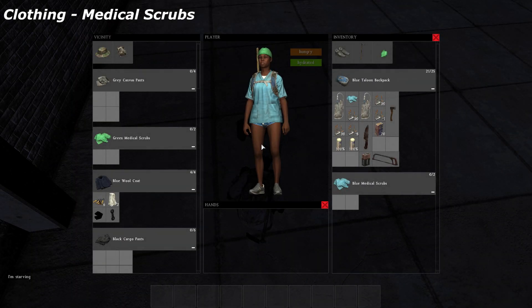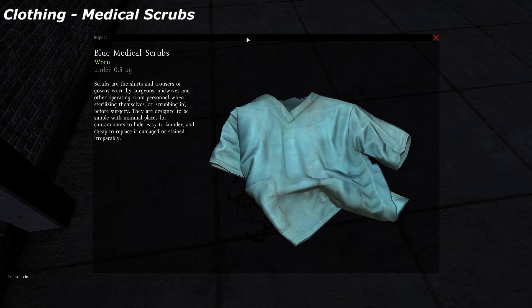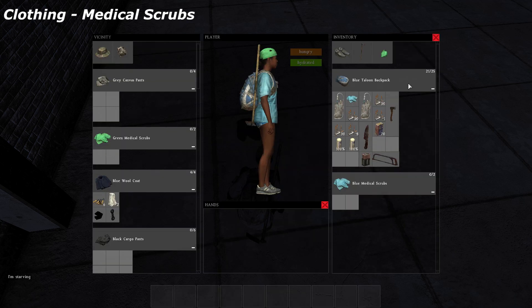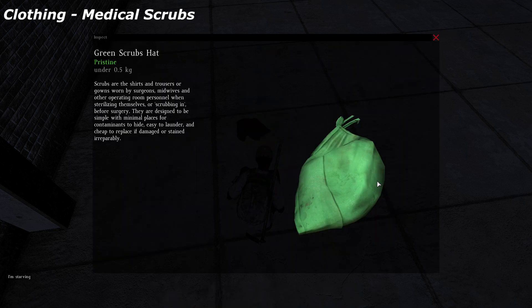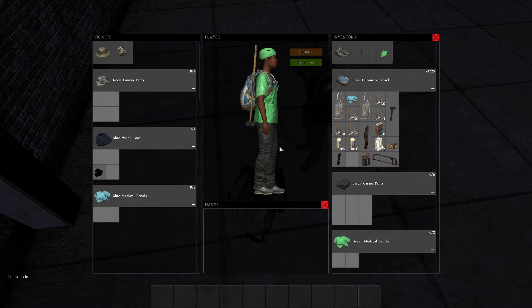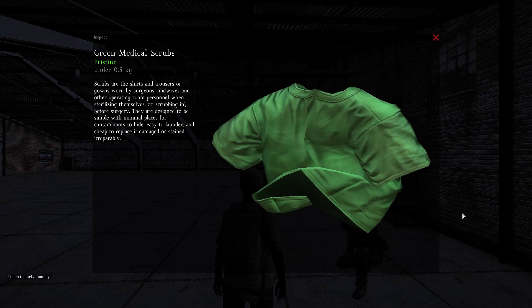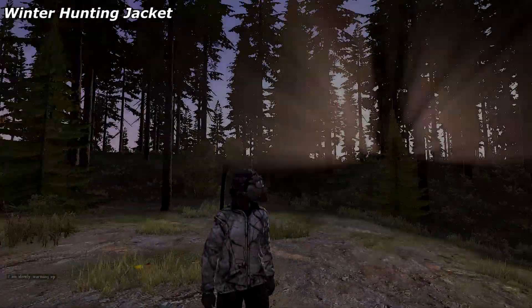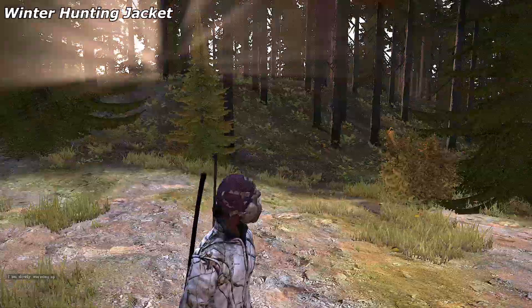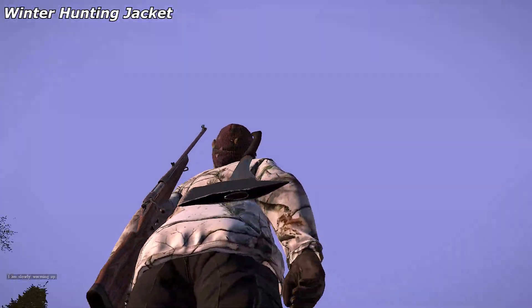Moving on to clothing, medical scrubs have been added. At the time of recording, the pants texture was not working so you won't see those, but everything else was. You can see there we have blue medical scrubs and they also come in green. Winter hunting jackets have also been added, and if you watched the previous 0.56 video you know that these also come in summer and spring variants.